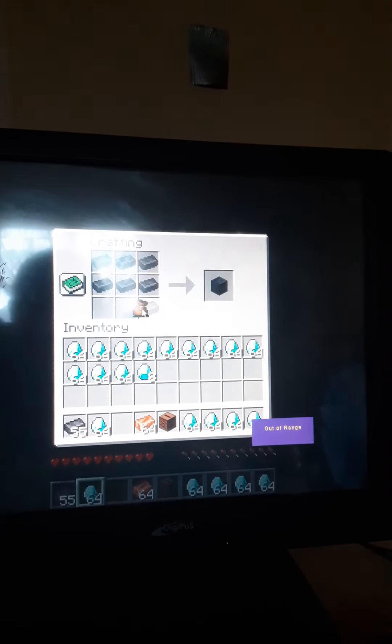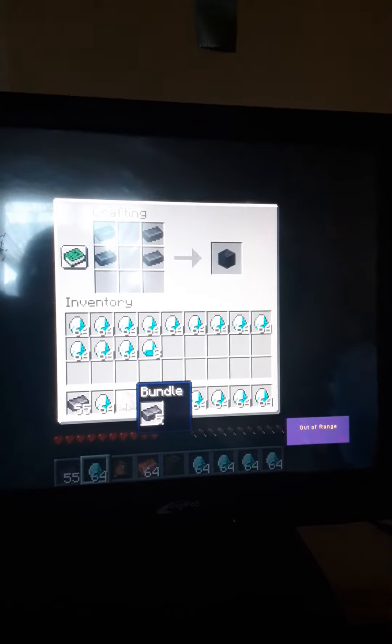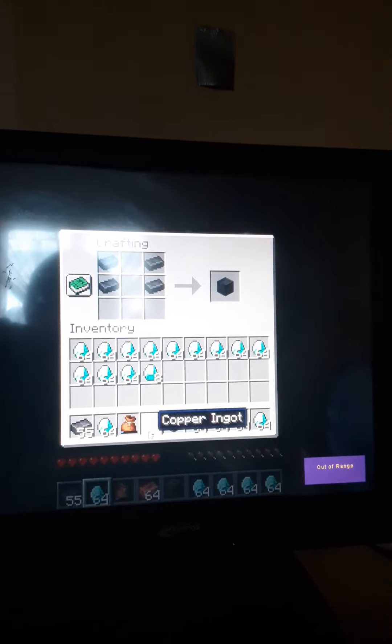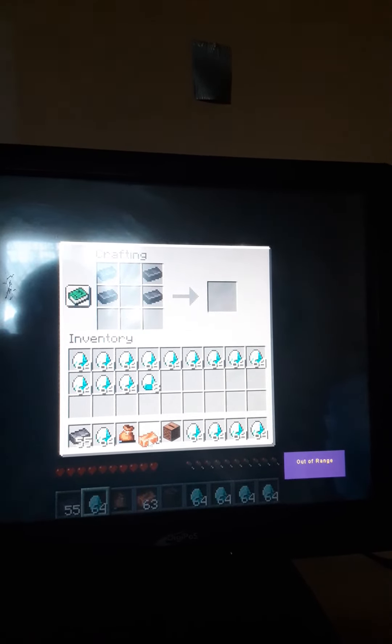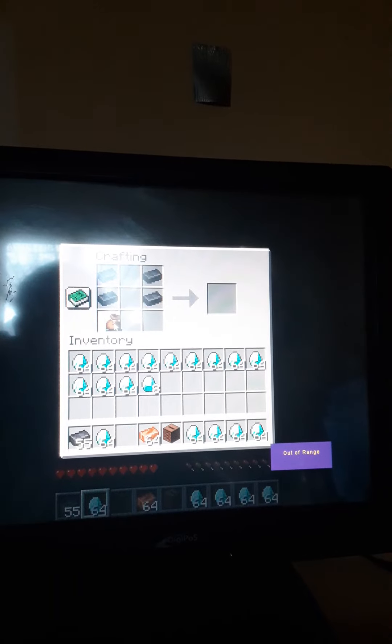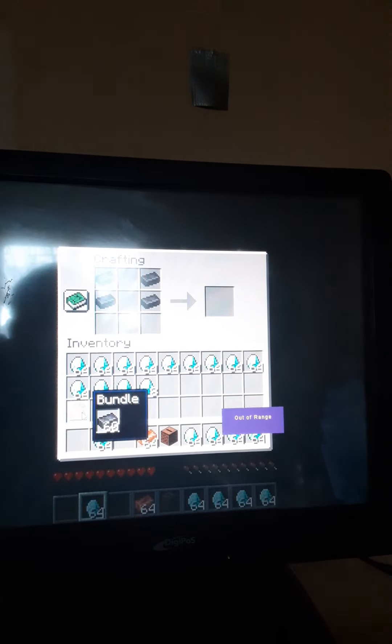You take the bundle, you do this — boom, cursed thumbnail. Now to make it even more cursed... thought that would work, but it's still a really cool glitch.